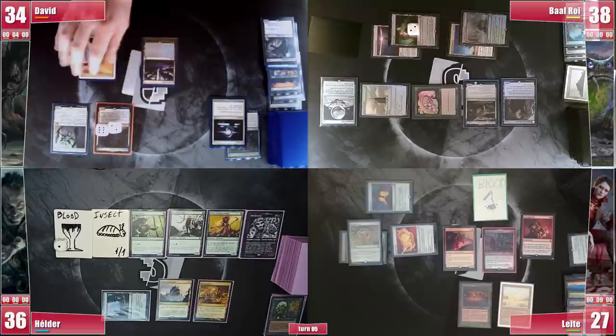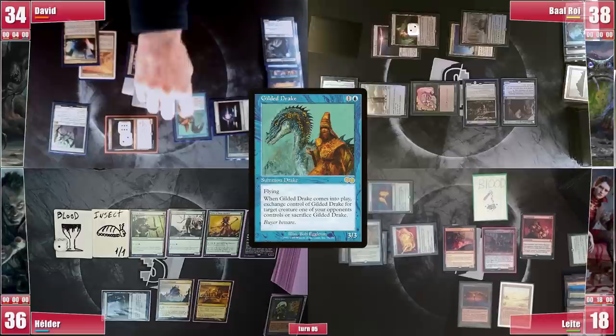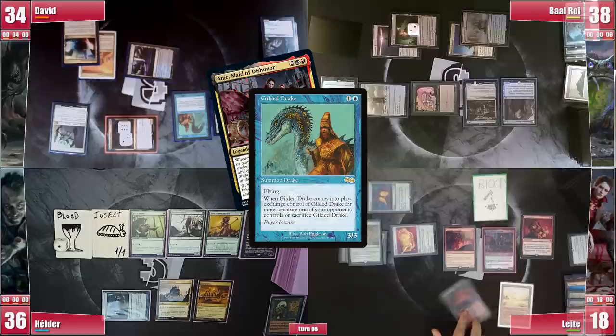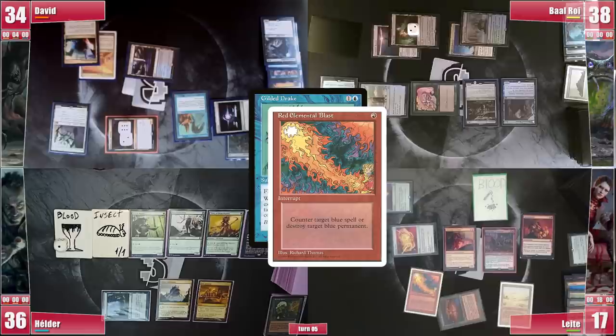Leite takes it like a pro, and on David's second main phase he casts Gilded Drake. There's discussion about taking out Baal's Elf — an option that kills him to his Pact trigger — but since he is still shut down by the Revoker, he targets Leite's Anya, as she is the outlet Leite needs for the Worldgorger loop. In response Leite fires Red Elemental Blast on the Drake to cancel the exchange, but David responds with Mental Misstep, so the exchange is successful.